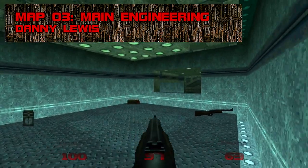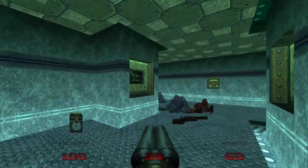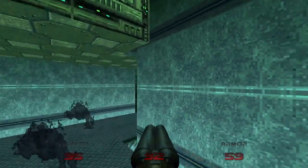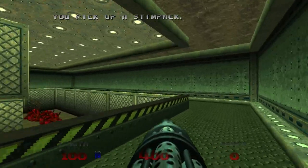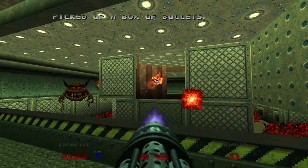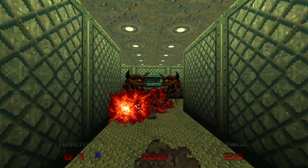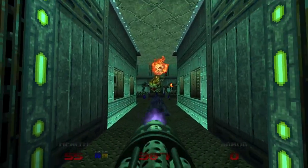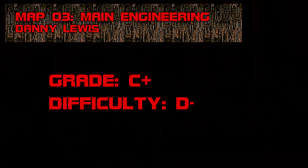Map 3: Main Engineering. Another level that does little besides introduce more Doom 64 content. It starts off by slapping a super shotgun in your hand — it's one of the game's most useful weapons, and its beefy firing sound comes closest to replacing Doom 2's, but without the reload animation it's hard to take seriously. The Nightmare Imps, Cacodemons, and Lost Souls also make their first appearances here. Lost Souls are fast, vicious, and always come in packs — fighting them low on bullets is one of the few things in Doom 64 that makes me nervous. Grade: C+, Difficulty: D-.